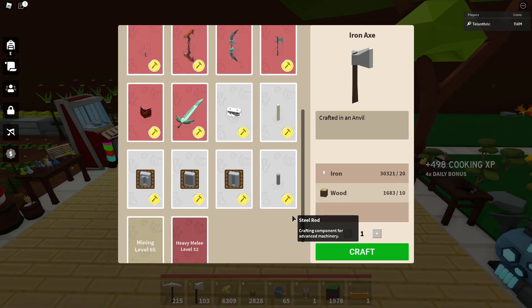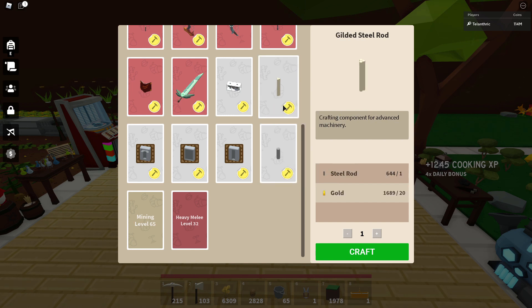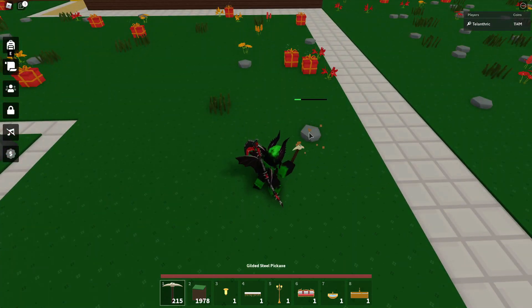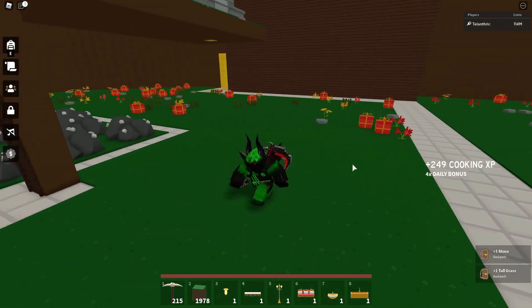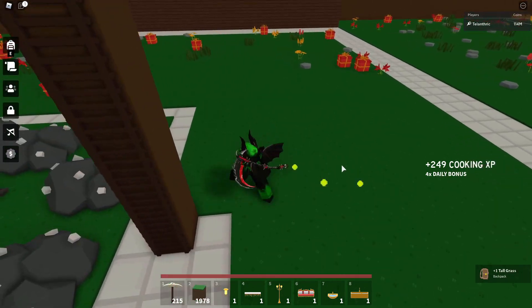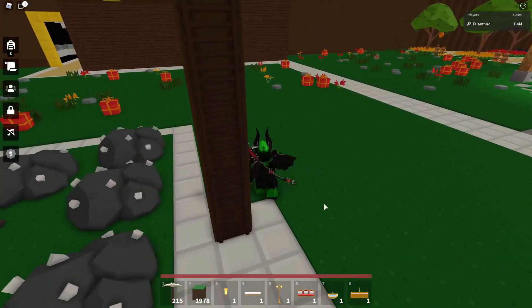Under the anvil — the next part of the update — they made it so you could bulk craft steel rods, and I'm assuming that also goes for gilded steel rods. Islands said on Twitter that pigs would be in the next update, and this was the next update, so I guess they mean the update after this one is going to have pigs — that's going to be next Friday. Apparently there are also going to be some other pretty cool things, and I'll probably do a leaks video at some point.